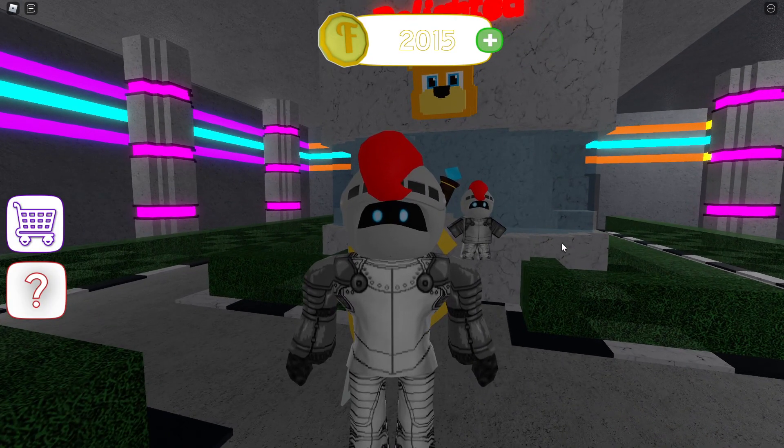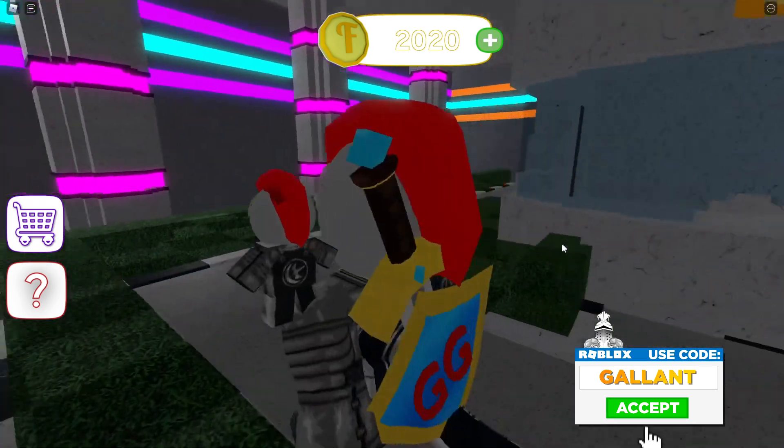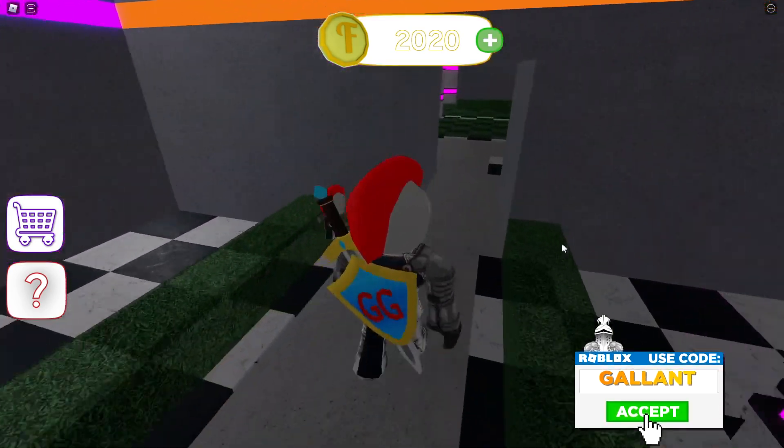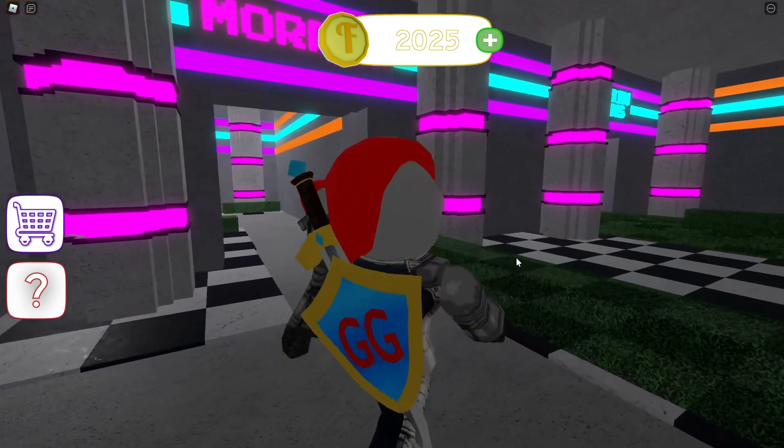Fazbear's Relighted, the brand new FNAF RP in Roblox, has seven badges. I'm going to show you how to get all seven in this video, starting with 'Please Stand By' and ending with 'I Can't See,' which is the brand new one.